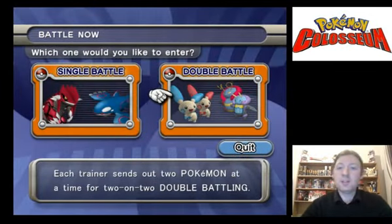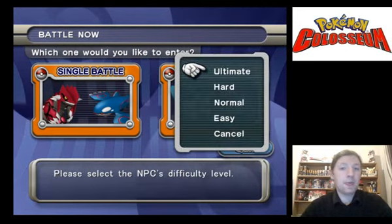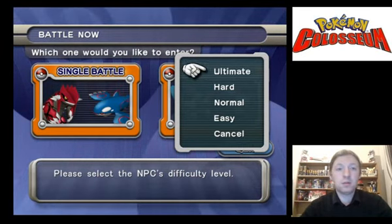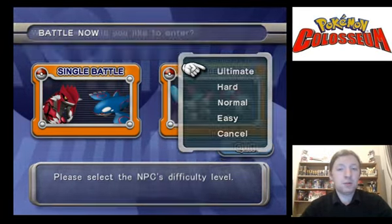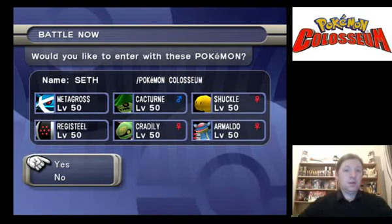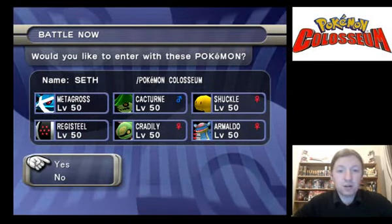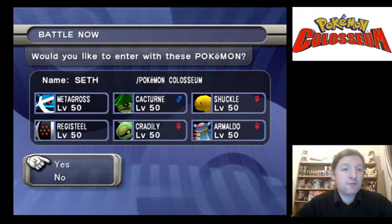Let me go into double battles. If I remember, that is the one you choose for the fully evolved Pokémon, so I'll go straight into Ultimate. Okay, so we have Metagross, Cacturne, Shuckle, Armaldo, Cradily and Registeel.